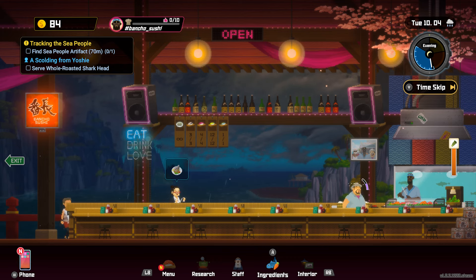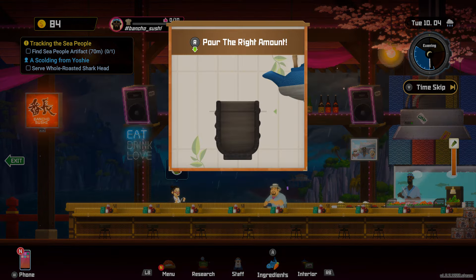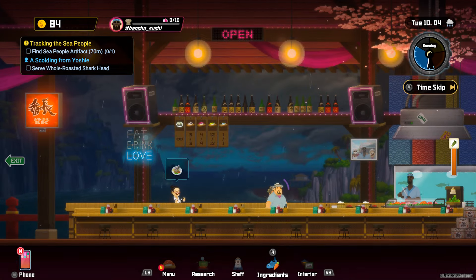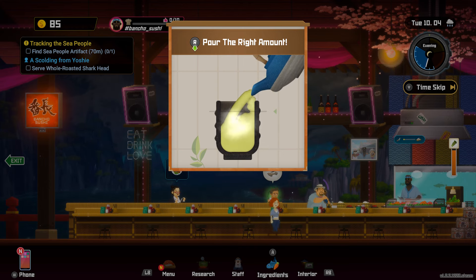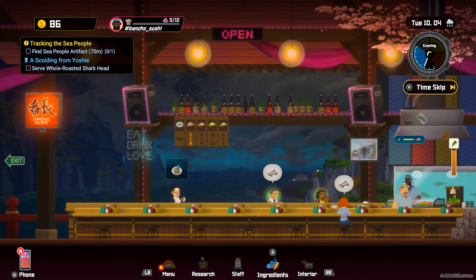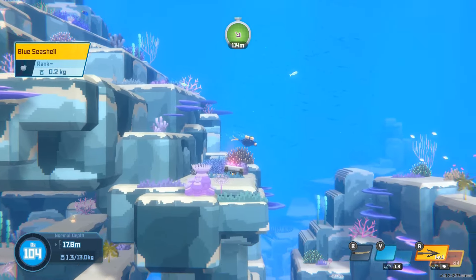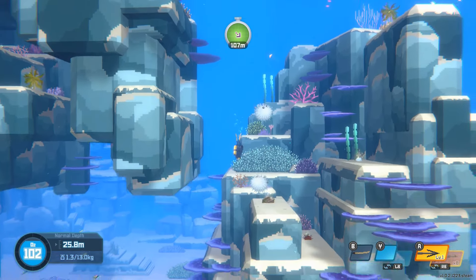Merging two different genres — deep sea diving and admin management — it's a bold move. But does it work? Well, yes and no. It really depends what you enjoy. For me, I liked the diving aspect as it really was quite enjoyable exploring the depths. It brought back memories of Ecco the Dolphin and it was pretty chilled on the whole. The admin side of restaurant management however really wasn't for me, and it's a risk to merge two genres like this. Because if you love both, then you are in for a treat. I would say it's a pretty admin-heavy game but it has enough moments and charm that will keep you entertained most of the time.